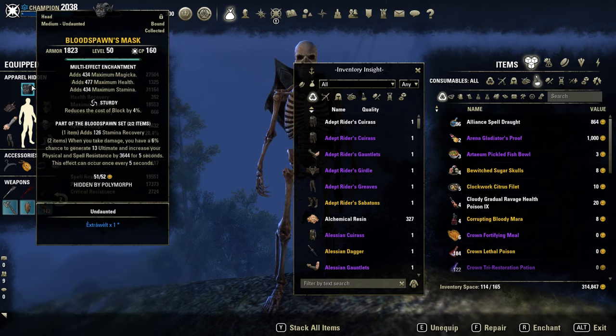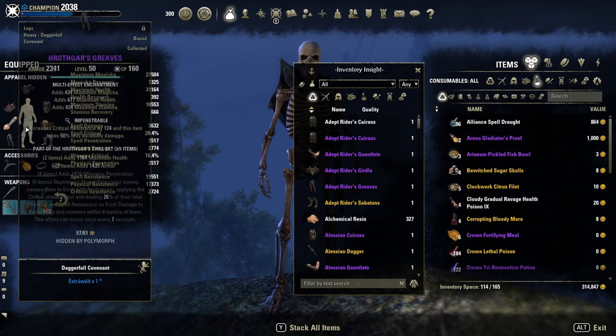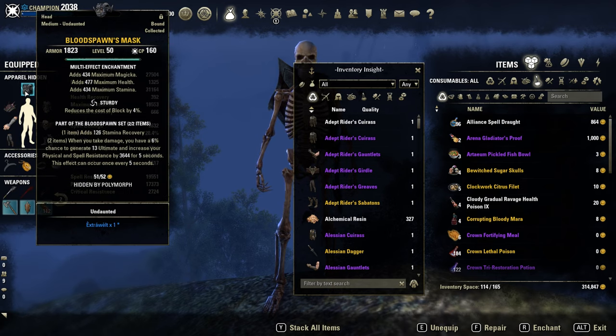Of course Bloodspawn for the extra ultimate regeneration, but you can also go with the new ones — Magma Incarnate or Balog if you prefer. I'm using 3 heavy pieces with Hottegar, then 3 light armor pieces for the extra penetration, and 1 medium for extra spell damage and the Undaunted passive.